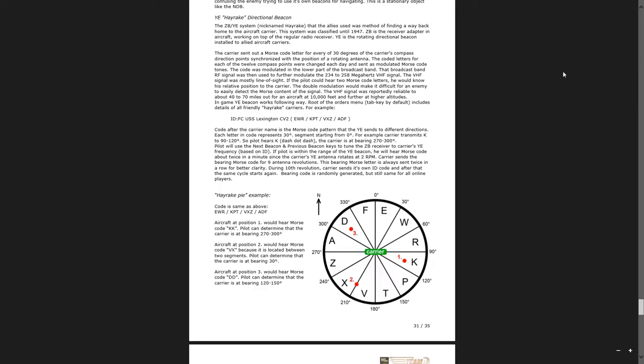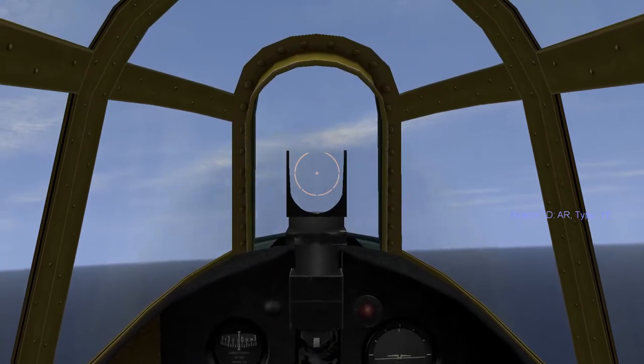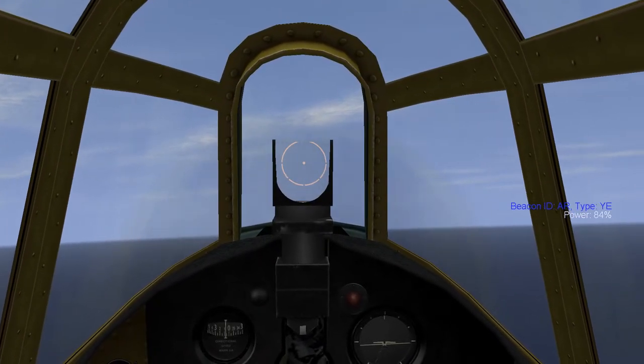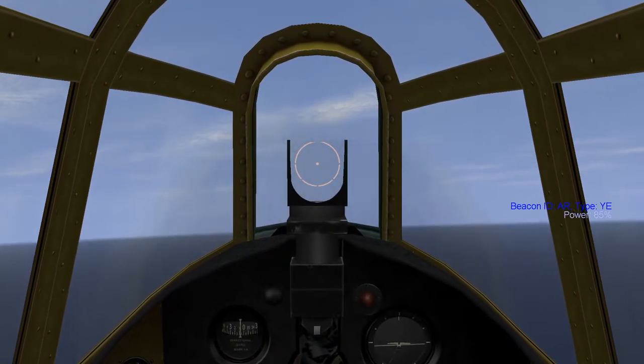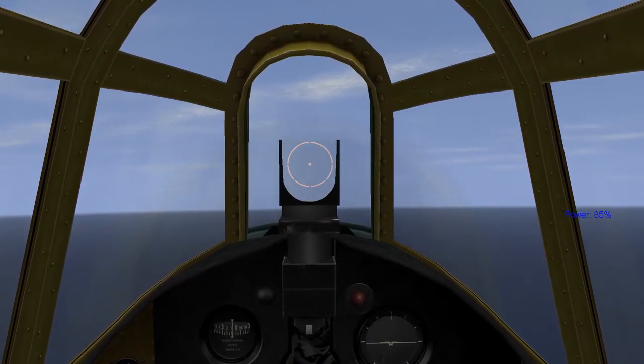To get to the carrier, you'll need to fly the opposite direction: 240 to 210. Let's see this actually in use — it might make more sense. We're tuned in. We have to wait a while; these broadcast a bit slowly. They don't come across very often — you have to kind of wait for it.